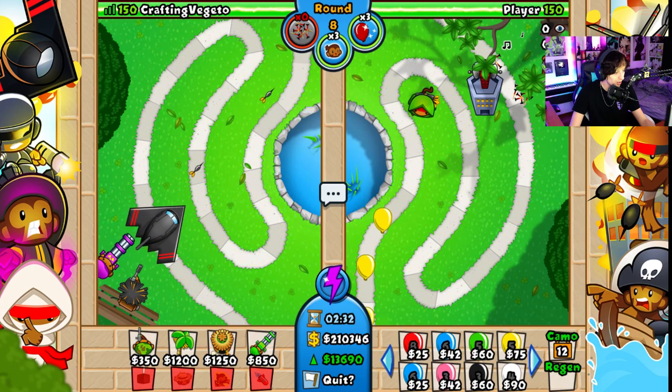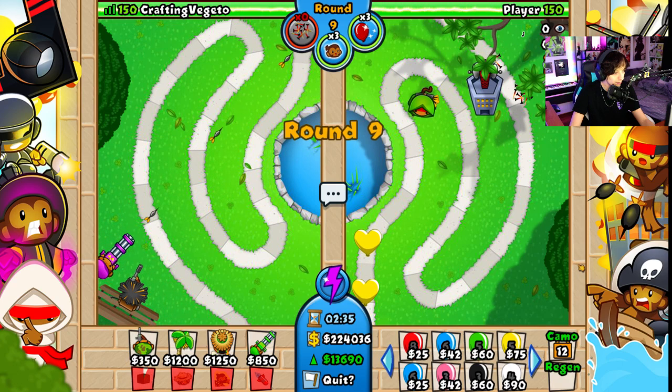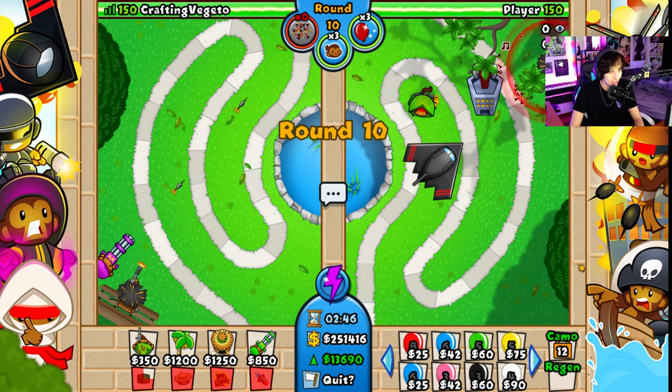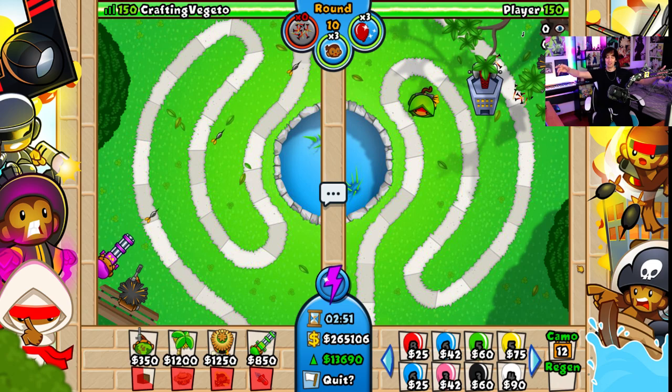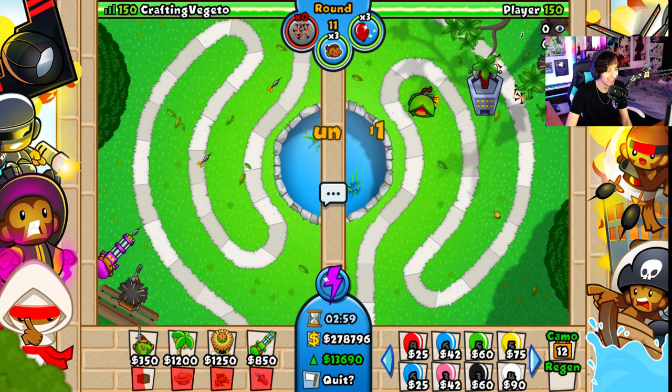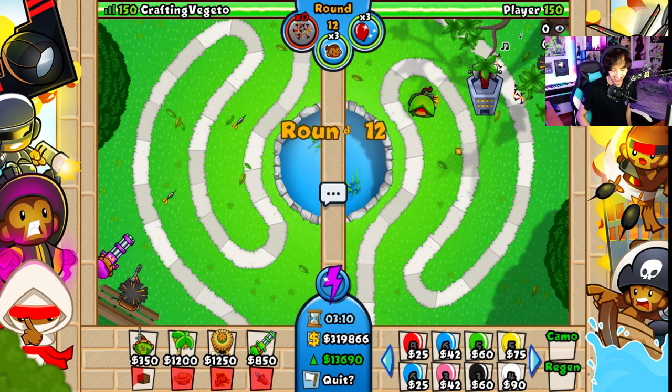It actually does a little supply drop. It didn't drop anything! The plane just goes by and doesn't drop anything! Is this like a visual mod? You call for aerial support and the plane just goes by and then just goes away. I think it's a bait — it's just passing by to distract bloons, you know?